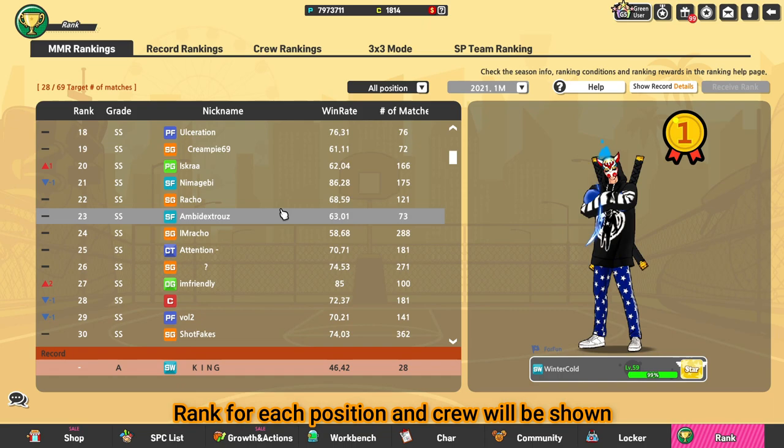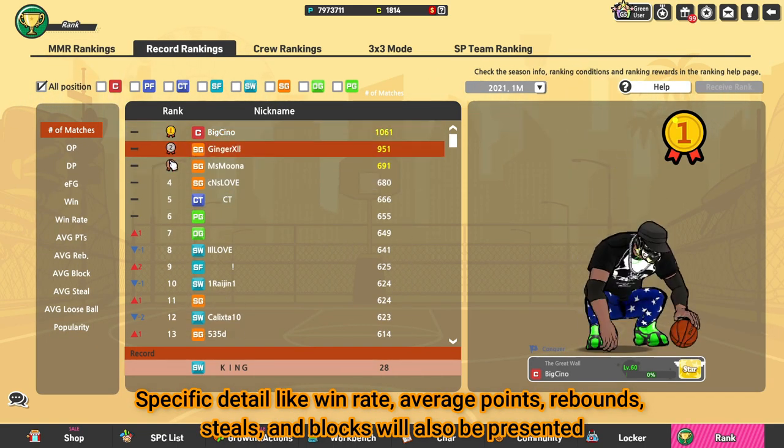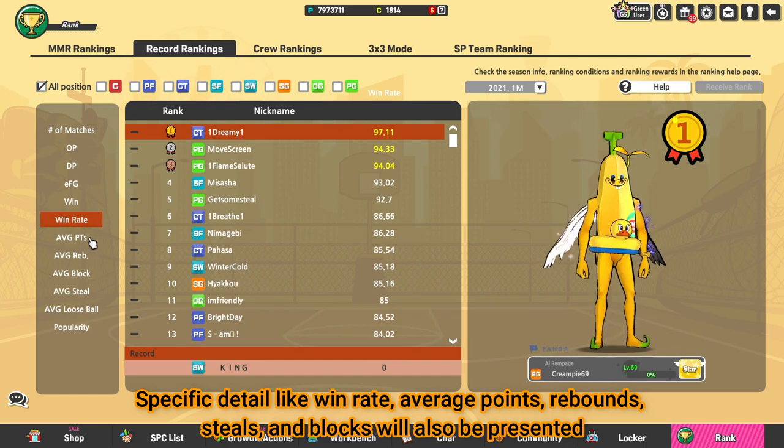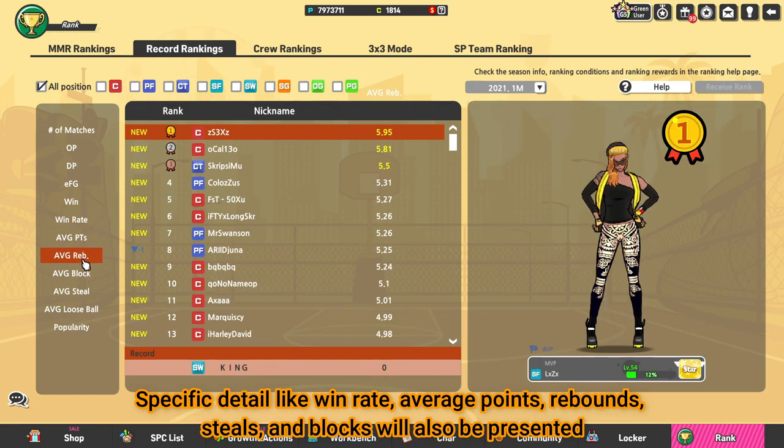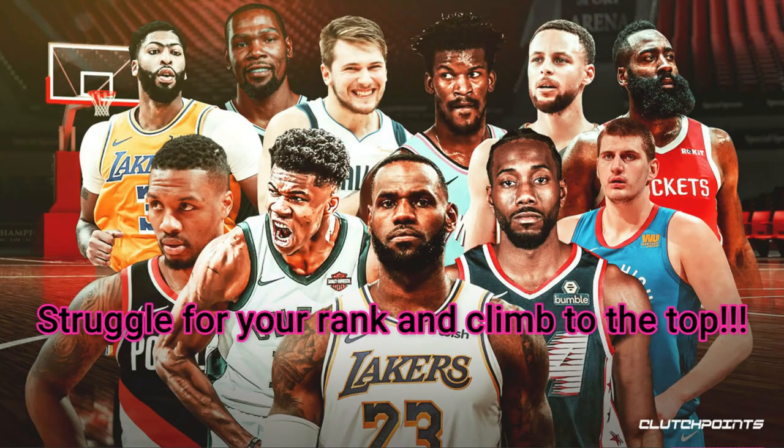Finally is the rank. Rank for each position and crew will be shown. Specific details like win rates, average points, rebounds, steals, and blocks will also be presented. Struggle for your rank and climb to the top.